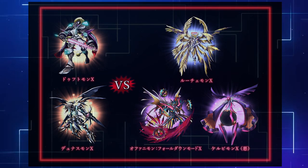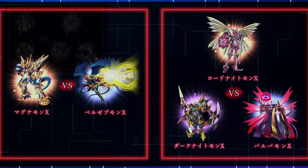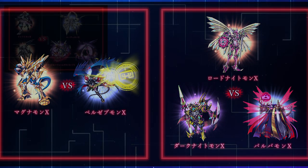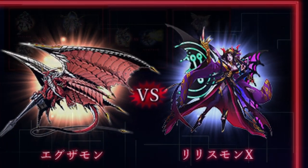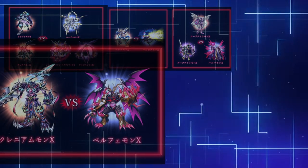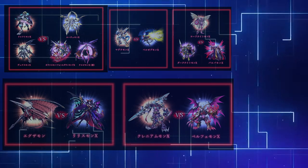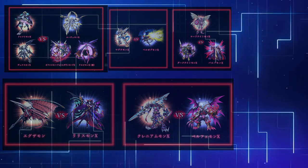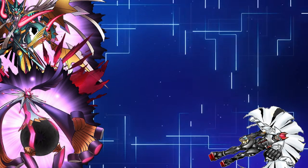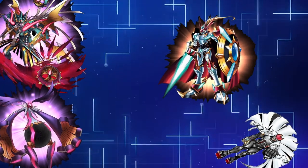The clash between the Royal Knights and the Seven Great Demon Lords was in full swing. Dynismon X and Duffmon X took on Lusimon X, Ofanimon X, and Trubimon X. Magnamon X battled fiercely against Beelzemon X. Lord Knightmon X was fighting a brutal three-way battle against Dark Knightmon X and Barbamon X. Examon battled Lilithmon X, and Craniomon X held his ground against the terrifying Belphamon X. Each battlefield was teetering on the edge of disaster. Though the Royal Knights had delayed the demon lords' invasion, evil continued to spread, and the fight was far from over.